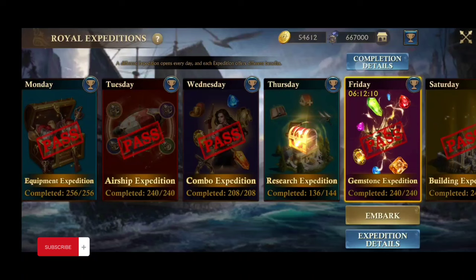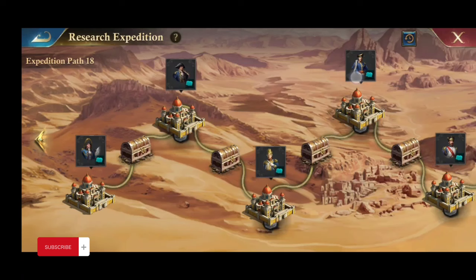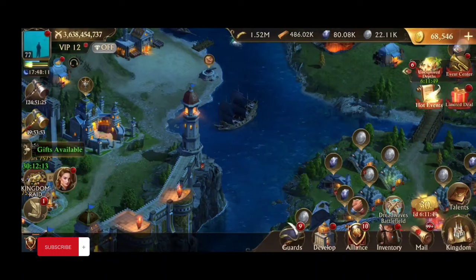If you're new and you haven't gone through the research expedition, there are some of those that give you recruitment banners. I left for a couple years and I'm still behind on my research — that's why that's the only one I'm not maxed out on. But if you're new, go to the research expedition every Thursday and that will help you get some more banners.